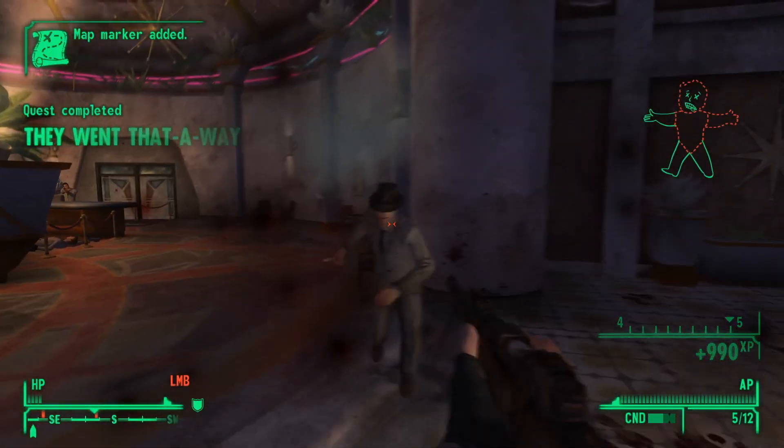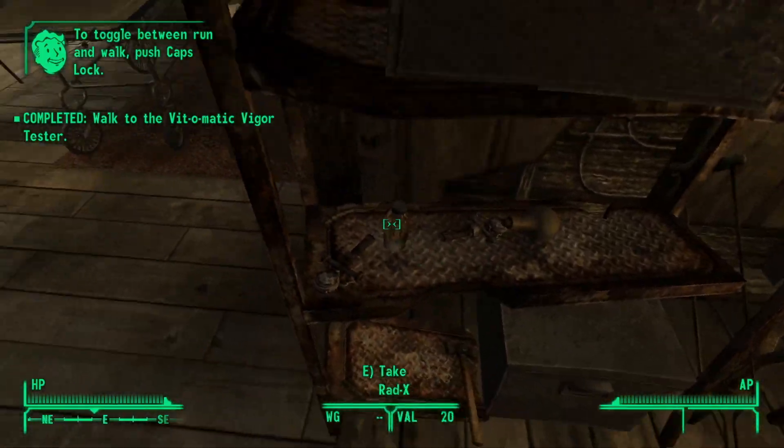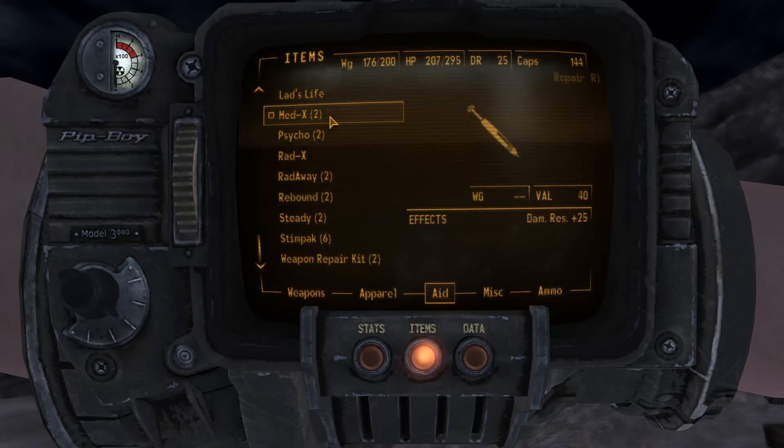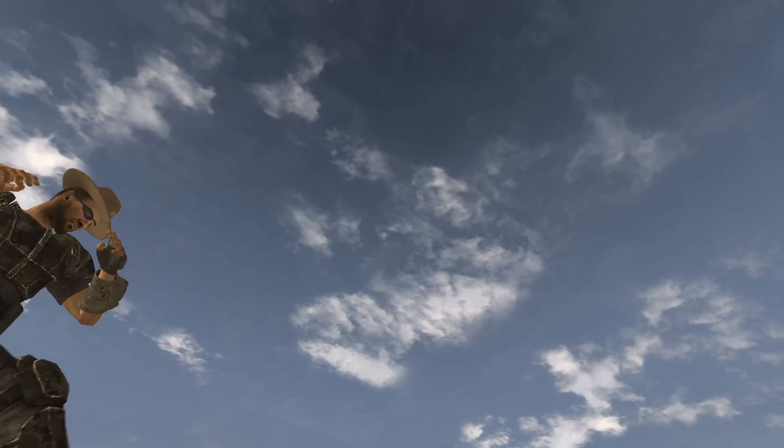Here's how New Vegas normally works. You complete quests, you kill people, you lie, you cheat, you steal, you act with extreme caution when using any recreational chems. You do all sorts of fun stuff.